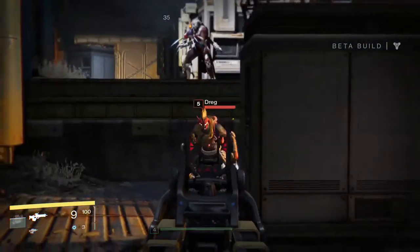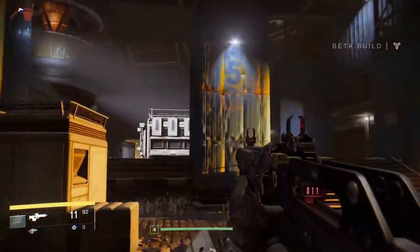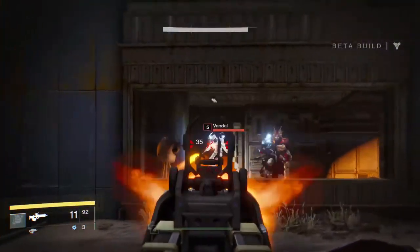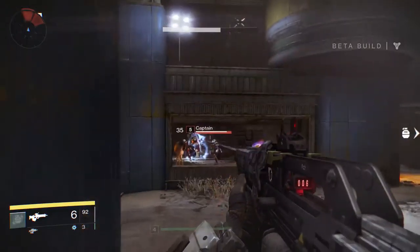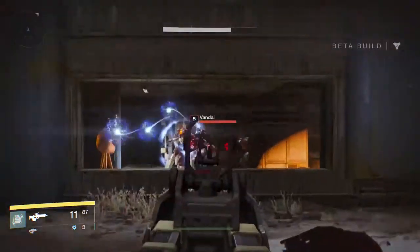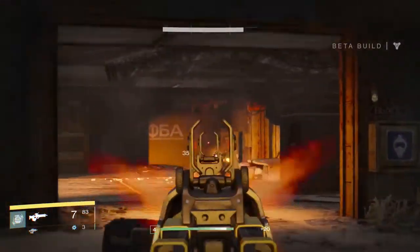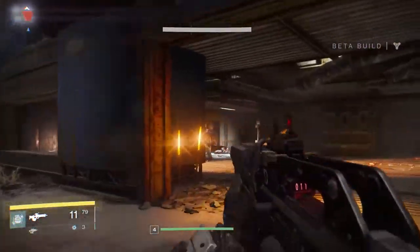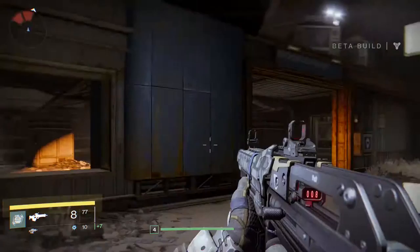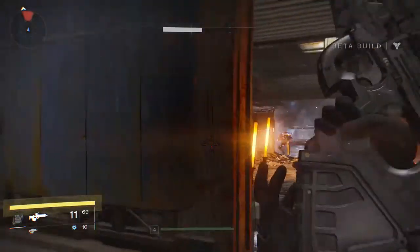Let's get this new weapon out — been a bit low on bullets with the fusion rifle, I want to save it for a boss seeing as it does such good burst damage. Scout rifle is actually not that bad. I thought it would be like a hunter weapon, but it works quite well — it's semi-automatic and it's actually got a good short-range scope on it, so it's not like I have to be far back to use it effectively. These guys are throwing grenades at me as well.